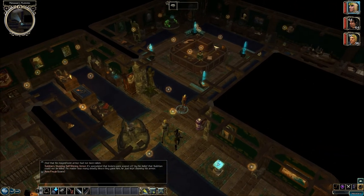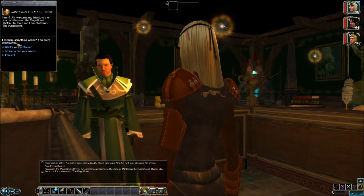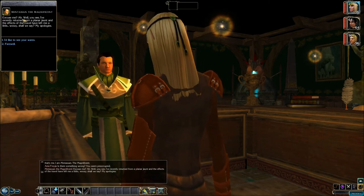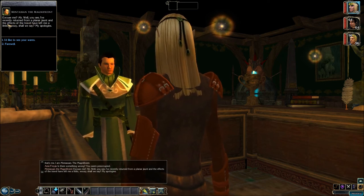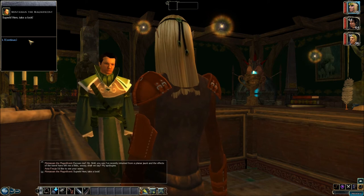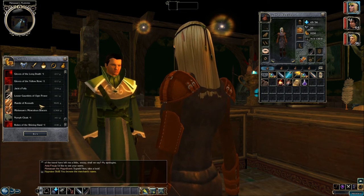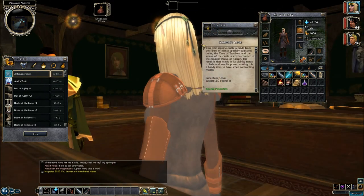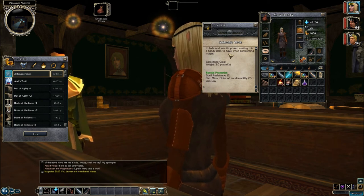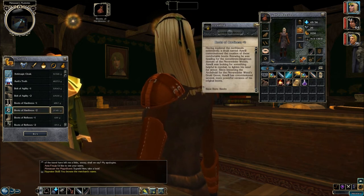Maybe we should talk to somebody first in here. Welcome, my friend, to the shop of Mintassin the Magnificent — that's me, I am Mintassin the Magnificent. Is there something wrong? You seem pretty occupied. Well, I've recently returned from a planar jaunt, and the effects of the travel have left me a little woozy, shall we say. I'd like to see your wares. Here, take a look. What a fine selection you have. Anti-magic cloak — spell resistance 12, and it can do global invulnerability. Lots of hardiness. We're definitely gonna be shopping at this guy once we get some money.